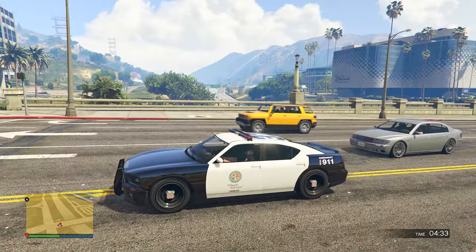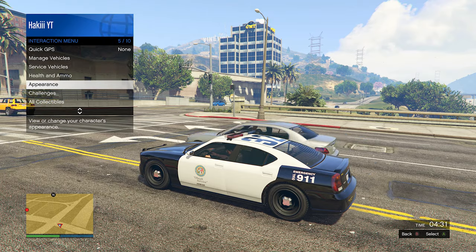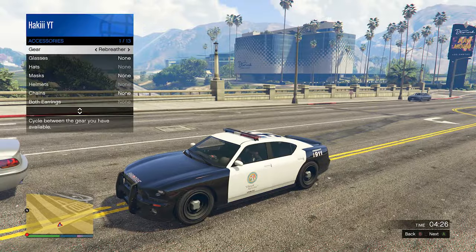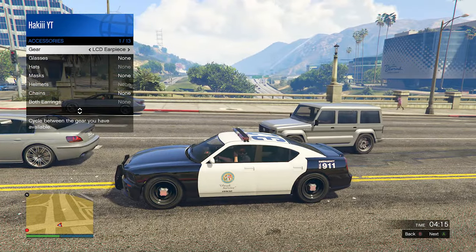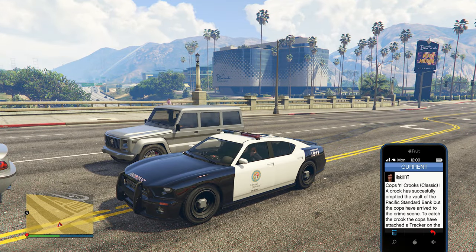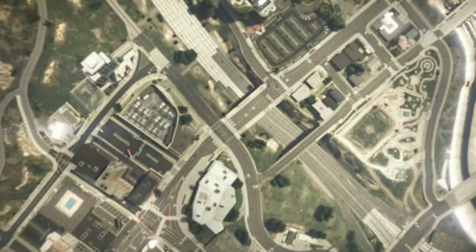At this point it's very simple — all we're going to do is open the interaction menu, go into Appearance, then Accessories, and put on any type of gear you want. This could be an earpiece or a rebreather or something like that. I'm just going to put on the LCD earpiece. Once you have any type of gear on, open your phone and quit the job.